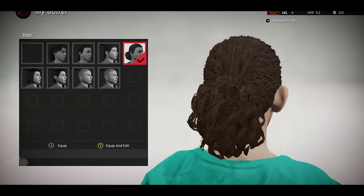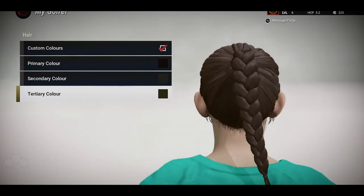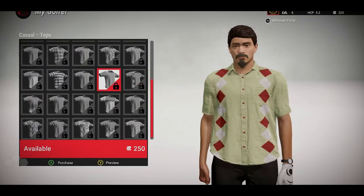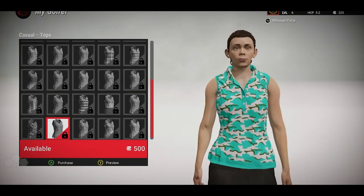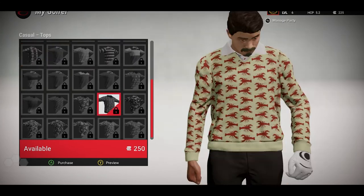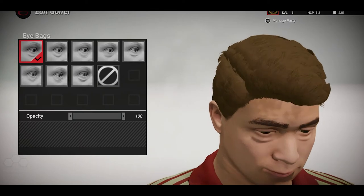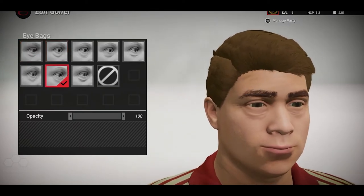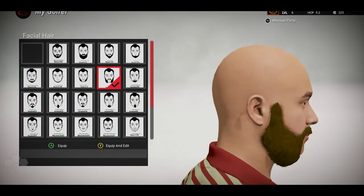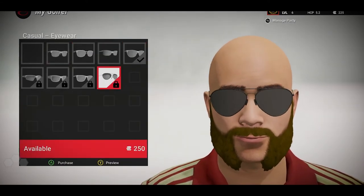One of the things we really wanted to accomplish this year with the character creator was to make it feel a lot more natural — a lot less stiff, as some of our titles in the past have had and as many games do. So we put a lot of attention into the animation and adding facial animation, so characters don't just have blank expressions; they look around a lot more. It just feels much nicer when you're dressing your character and changing things, along with new hairstyles and new clothing items.